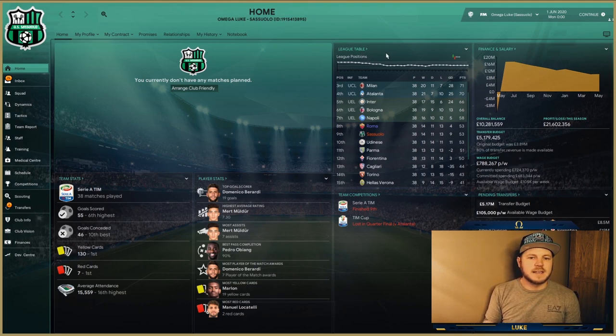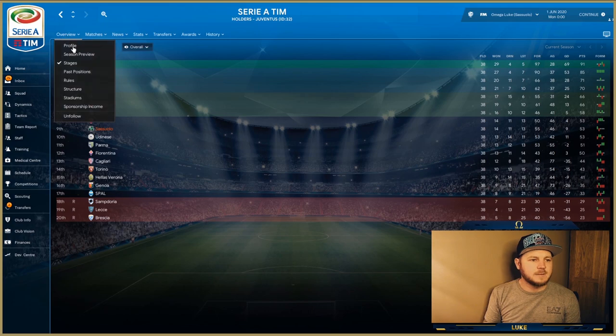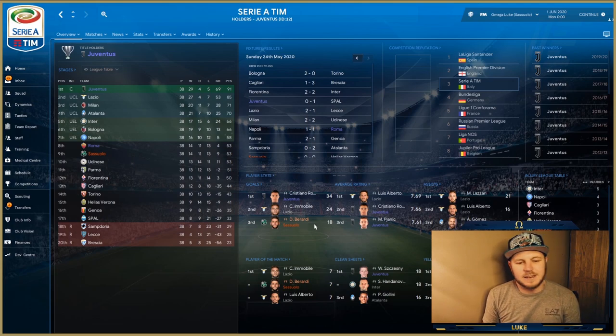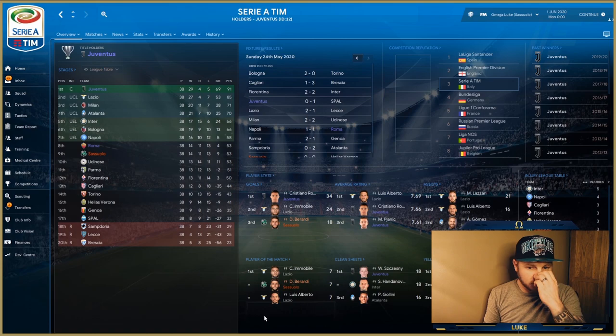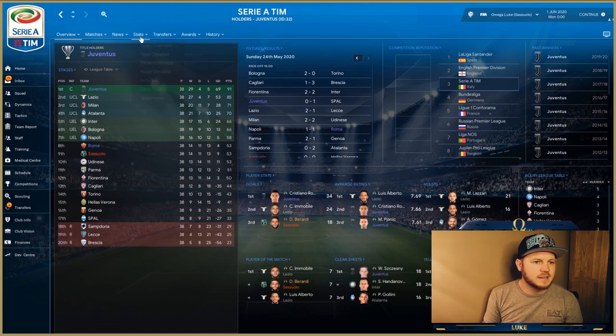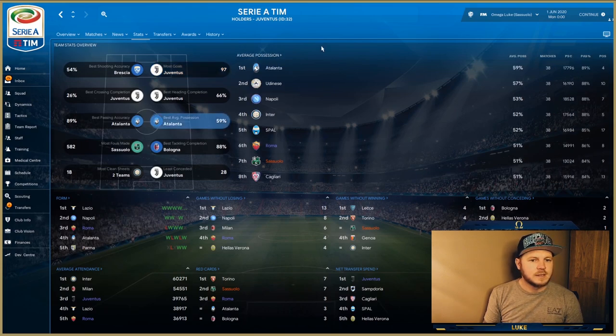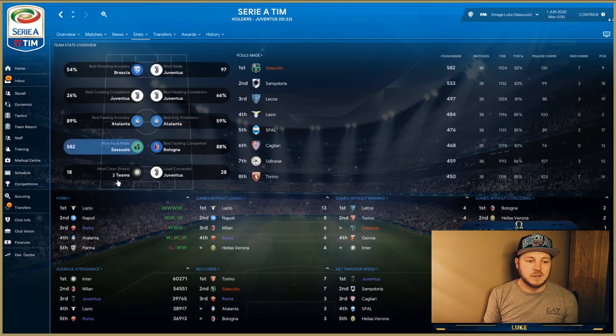Starting with Sassuolo — they finished in ninth place, which is quite successful, a few places above where they were expected to finish. Domenico Berardi ended up on 18 goals, heading towards 34 — absolutely outstanding stuff, with a few Player of the Match awards as well. Looking at the stats, they had an average possession of 51% but most notably had the most fouls made.